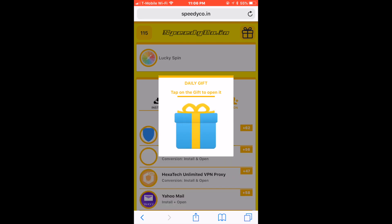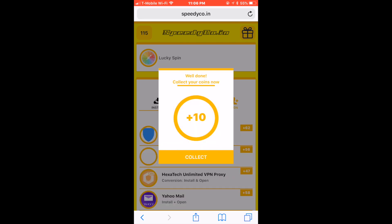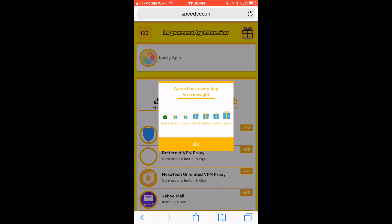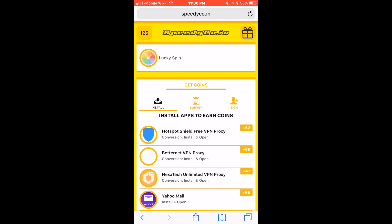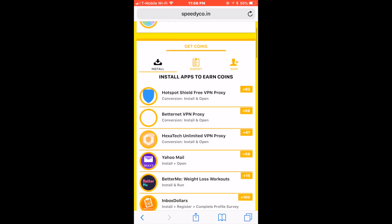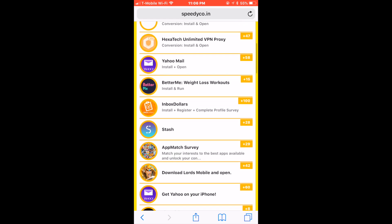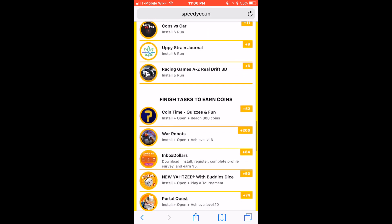You sign in every day. You get a daily gift for seven days and you get an extra bonus. All you do is download these apps and it has a certain amount of points you get. As soon as you get enough points for a card you want — like an Xbox card, a PlayStation code card, even iTunes — you can get all that just by downloading the apps.